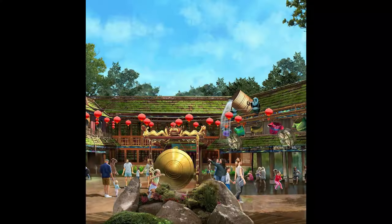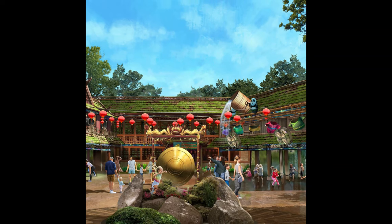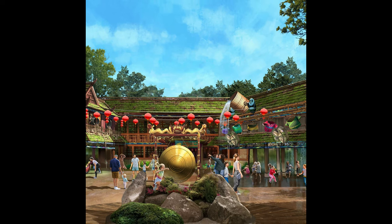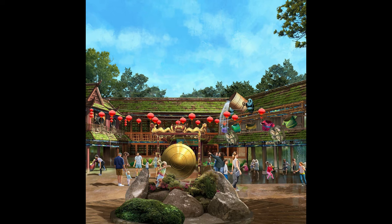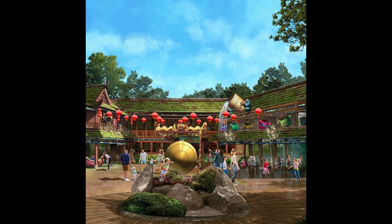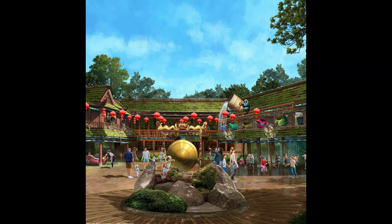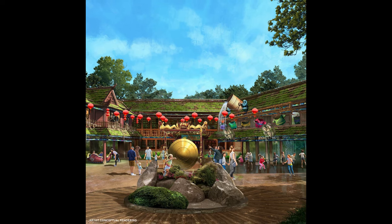The concept art looks gorgeous — arguably the best of the three areas shown. You can see the interactive gong, Poe jumping and doing laundry with the water bucket, and beautiful Chinese lanterns and architecture. It looks fantastic with kids playing throughout. This area should attract a lot of young guests, especially with Kung Fu Panda 4 coming up.